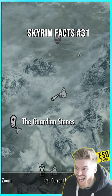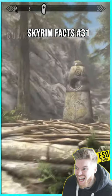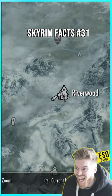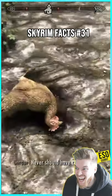You can actually get level 100 sneak AFK at the start of Skyrim. Go here on the map to the standing stones, activate the thief stone for plus 20% extra experience, and then go to Riverwood and punch a chicken.